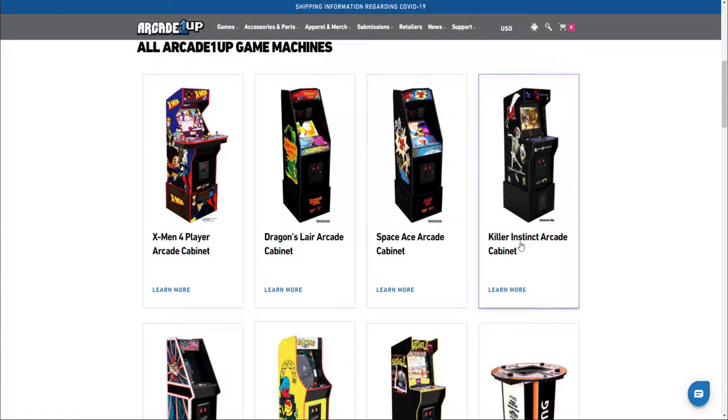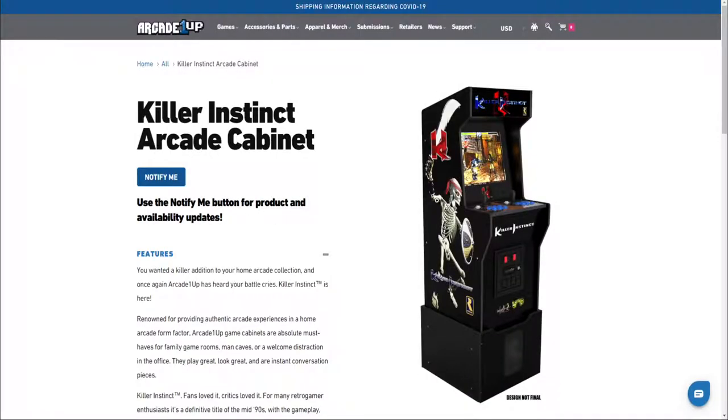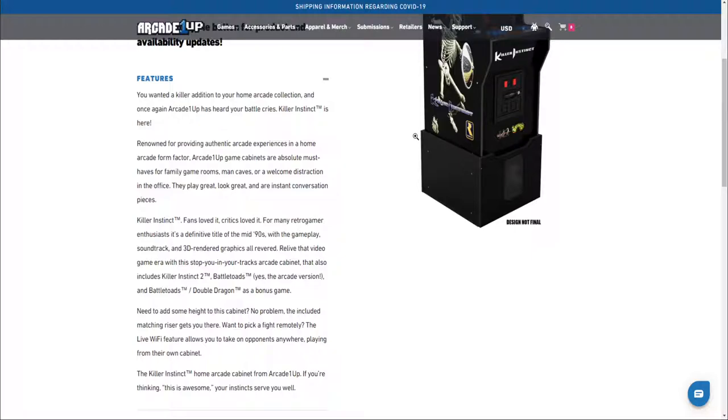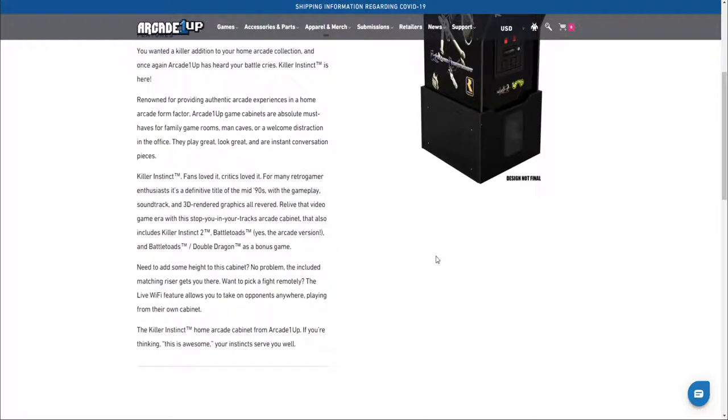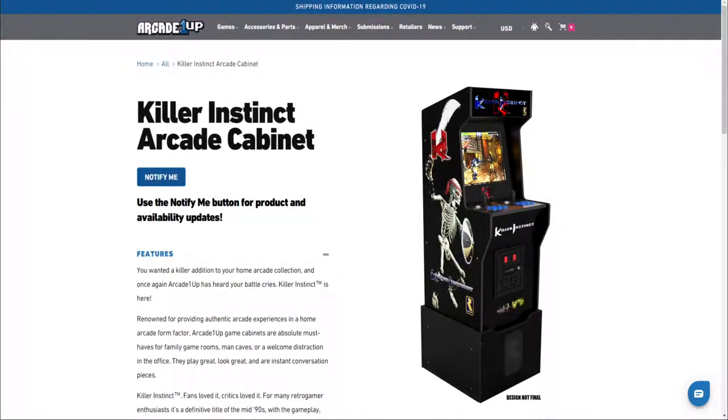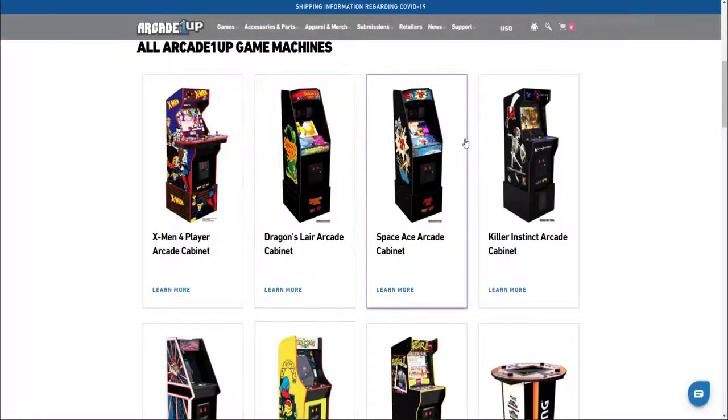You've got the same thing with the Space Ace cabinet - same games but just with Space Ace artwork. Then you've got the big one - Killer Instinct! Who didn't love this game? That's got Killer Instinct 1, Killer Instinct 2, and it looks like it's got some Battle Toads - that's right, the arcade version - and Double Dragon as a bonus game. I'm unsure about the coin door. I can see the buttons are better quality than some of the garbage we had on previous units.